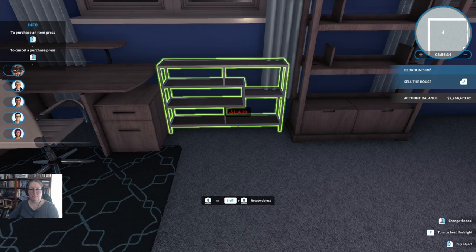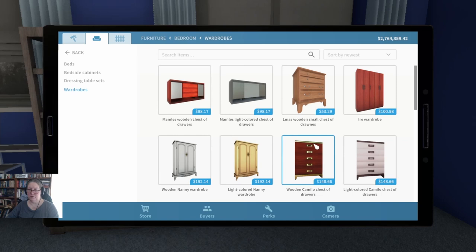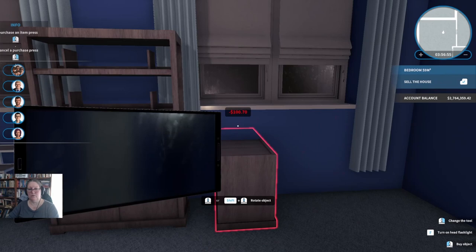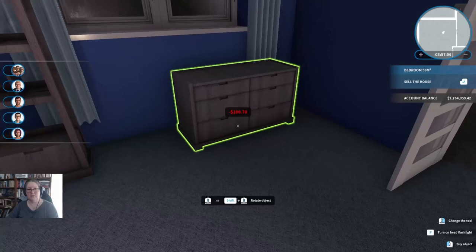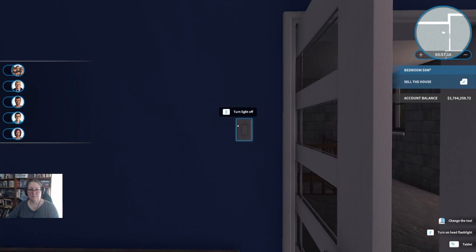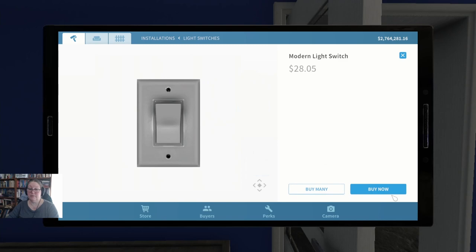Over here we're going to have a really long dressing table of some kind. We'll grab from the bedroom — wardrobes — chest of drawers, and I'm going to go with the greywood. We've got this chunky look going. There's a little space in behind the door — I'm going to move it. What I want to do is put some mirrors in on this wall — so I'll buy many and then wiggle the dressing table around to fit.